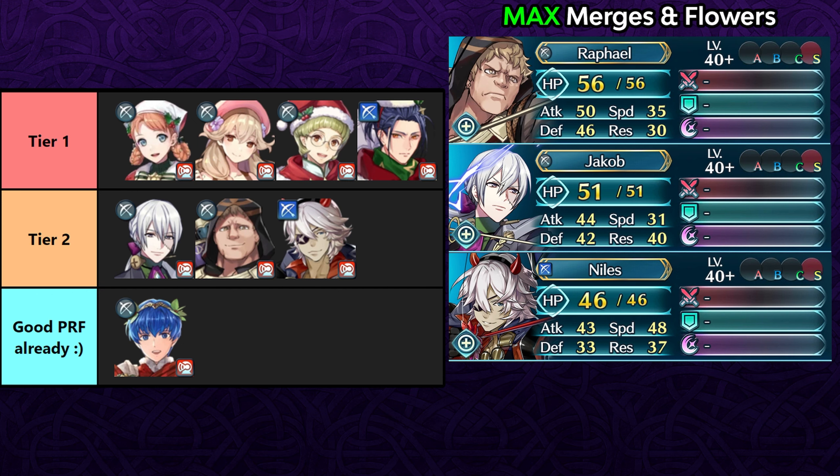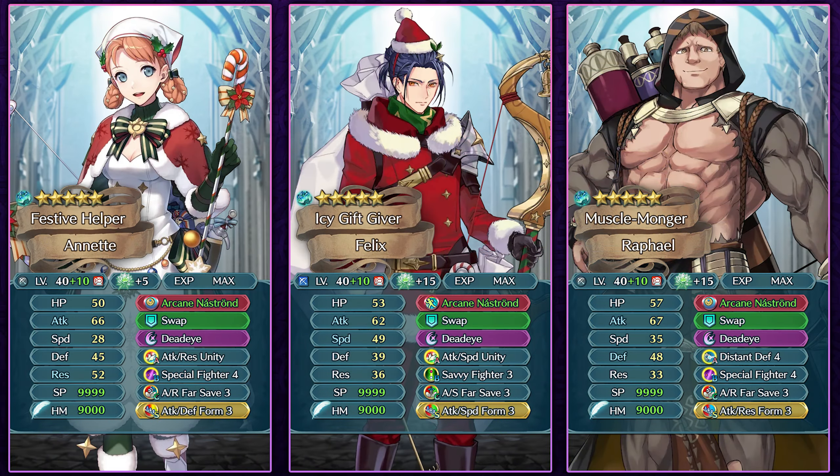Winter Marth already has an amazing weapon so he doesn't need the arcane bow. On a slow unit like Winter Annette you can run a unity skill with Special Fighter for healing, guard effect, and special charges. You can inherit all premium skills from Rearm Tana at once including Deadeye, which becomes a 2-cooldown special with the arcane bow. Fast units like Winter Ignaz or Winter Felix can run Savvy Fighter for 30% damage reduction and full null follow-up stacking, while Plagian Raphael can run Distant Defense 4.